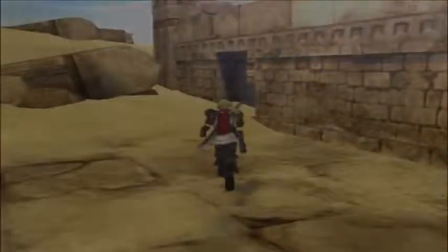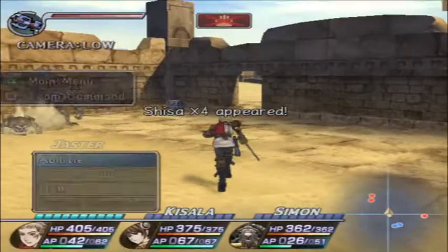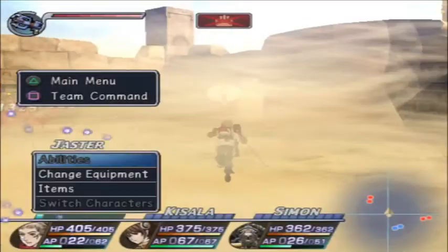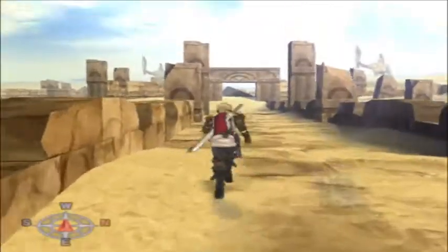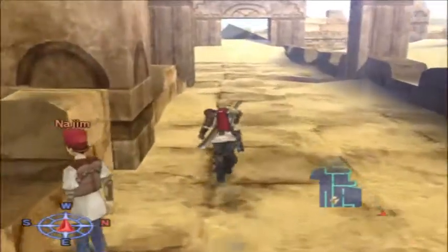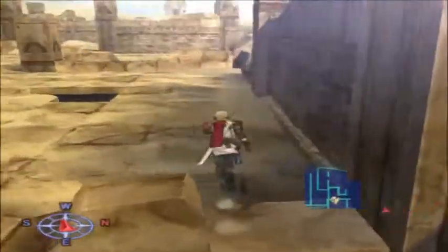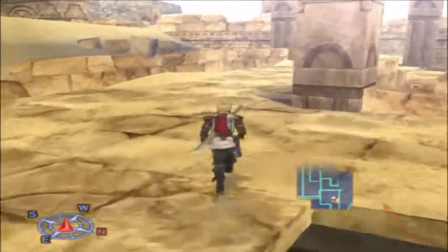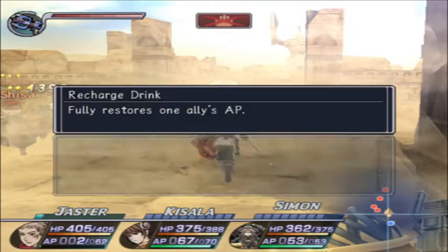There's going to be a cut in here — skip that. We're close to reaching the end of this chapter. The Living Lava enemies are not very common, so you probably won't see them at all if you're lucky.